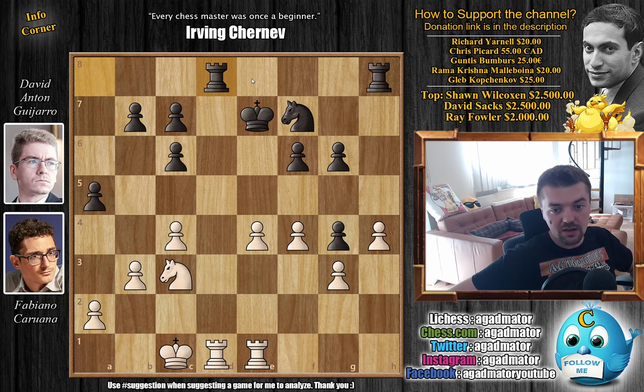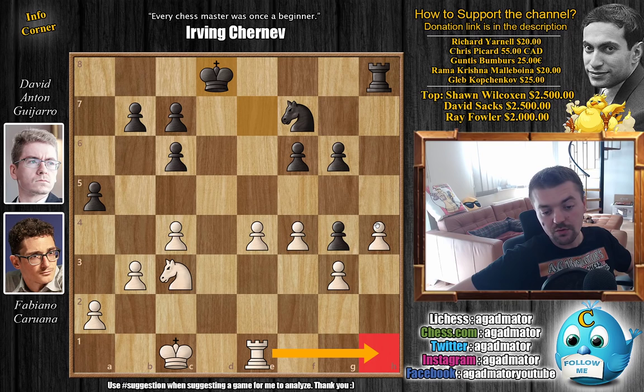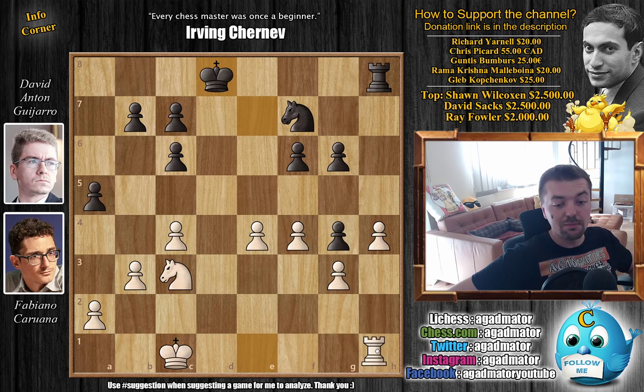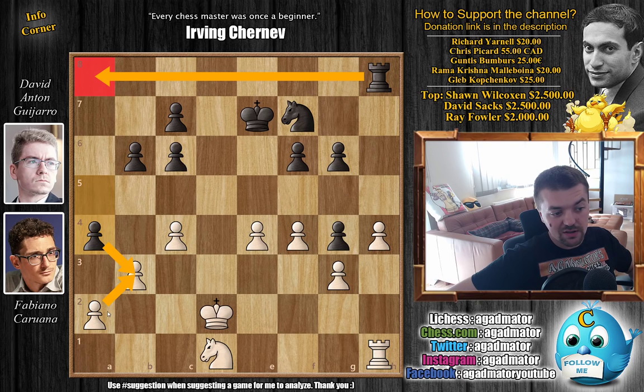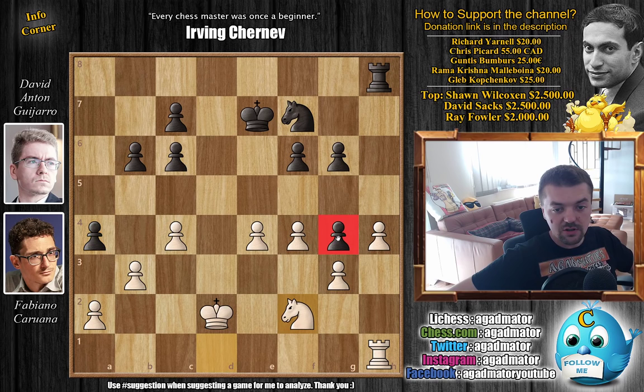With bishop captures, h captures, and now g3. Rook a to d8 — Guijarro pretty much has everything nicely done. If he trades the pair of rooks, nothing should be a problem. Fabi trades one pair of rooks with rook captures, king captures. He wants to keep the rook on the h-file as a precaution — so if rook to h1 comes, white cannot push h5 and break through. Rook back to h1. King back to e7 and king to d2 — Fabi starts bringing his king into the game. With b6 by black and now knight to d1 — the idea is knight to e3 or f2 to go after the g4 pawn — with a4 creating weaknesses on the queenside.